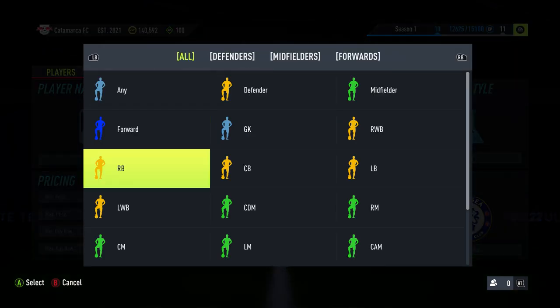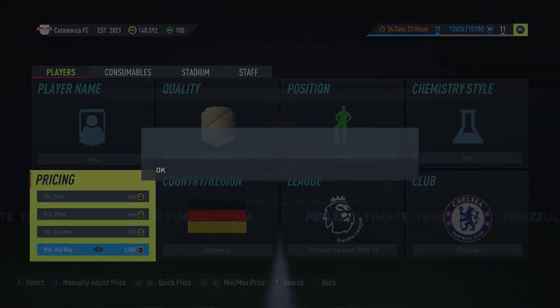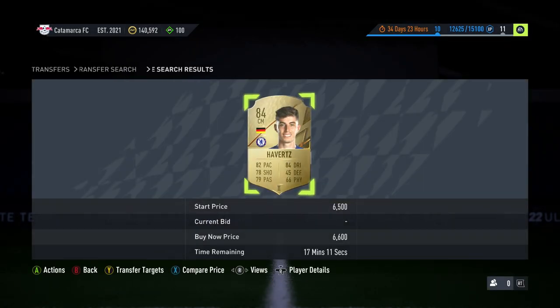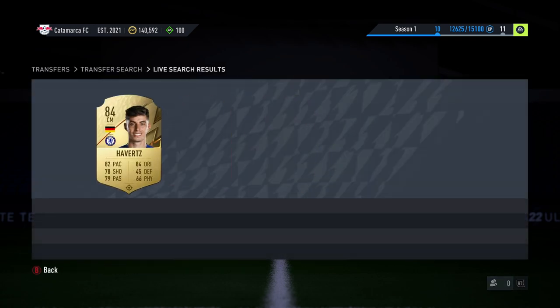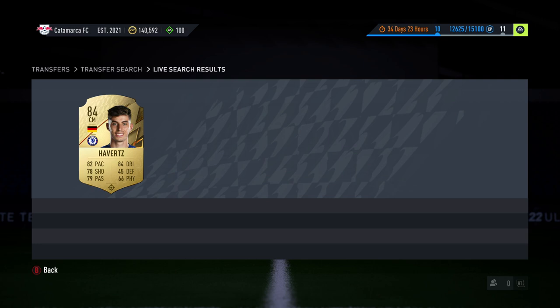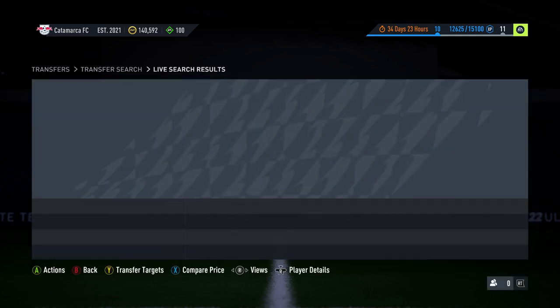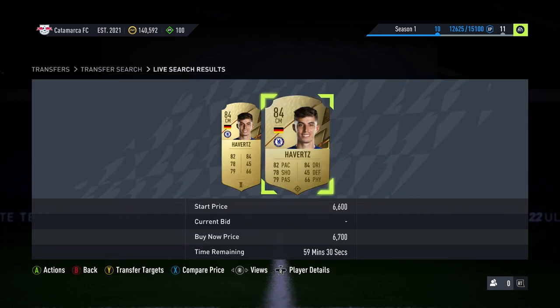There's another way to do this — it's totally up to you. You put in the center mid position and look at Havertz again. He's about 6.4k to 6.5k. Actually he's at 6.6k now — he's risen even more, which is crazy. So at 6.7k you just keep searching and they do come up for the normal CAM price listed as a center mid, which is always worth checking.